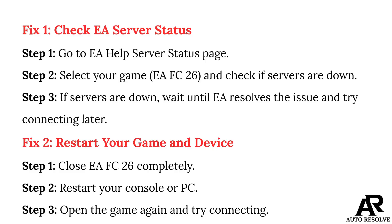Fix 1: Check EA server status. Step 1: Go to the EA Help server status page. Step 2: Select your game, EA FC 26, and check if servers are down. Step 3: If servers are down, wait until EA resolves the issue and try connecting later.